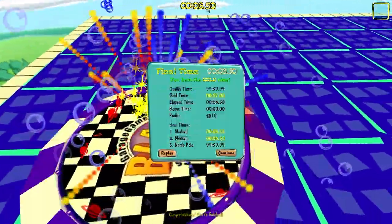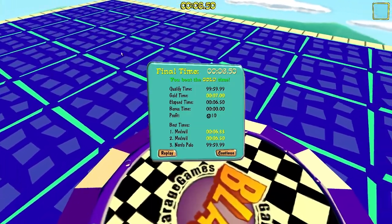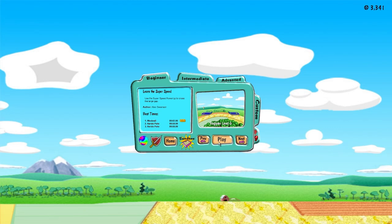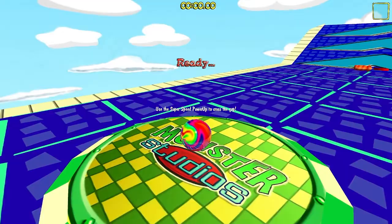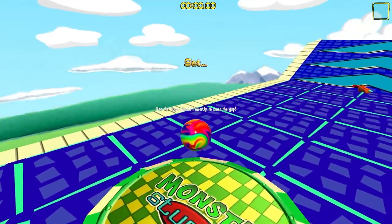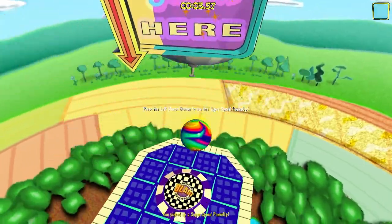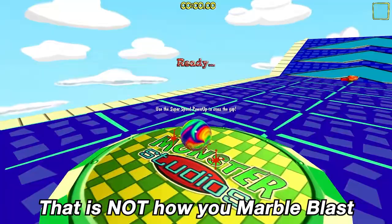Flat 650. There is a way to enable the thousand — I don't remember how to, though, but you can do it. That's how it is in Platinum and Platinum Quest. Nostalgia just from playing these levels.